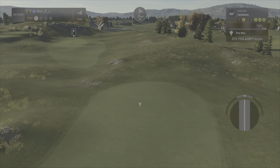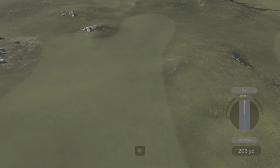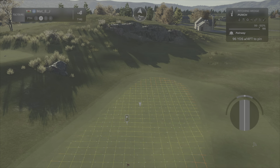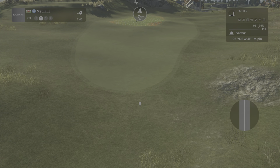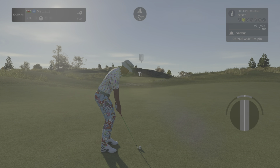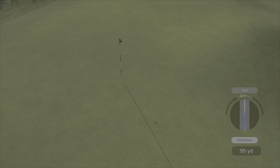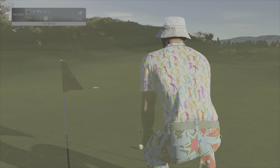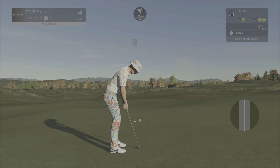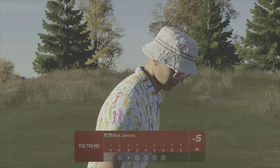We've got a tailwind flowing. I'm going to lay up here and leave myself hopefully a full-length pitch in. Second shot on seven — I do have a full-length pitch but that's too much. I've got my 104 — this is not good. Let's hope this sits. I put a bit of spin on it to the cup. I just had to judge the break. We are cooking guys — five under through seven!